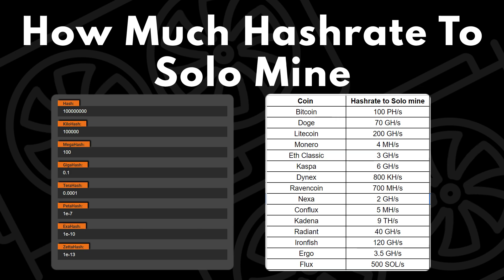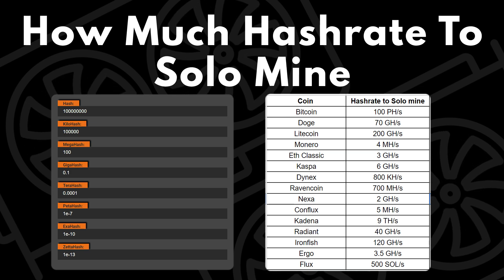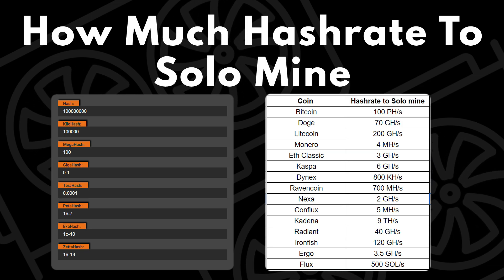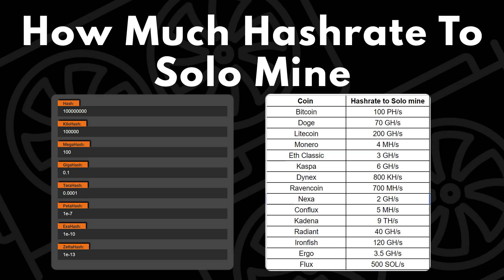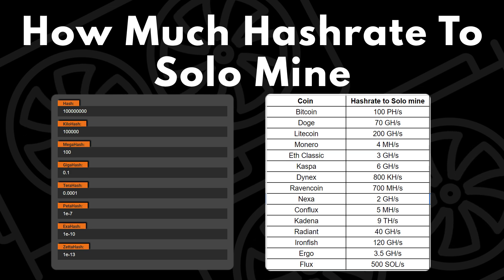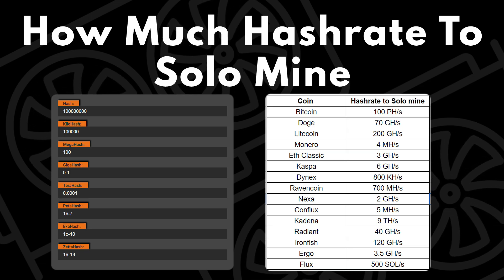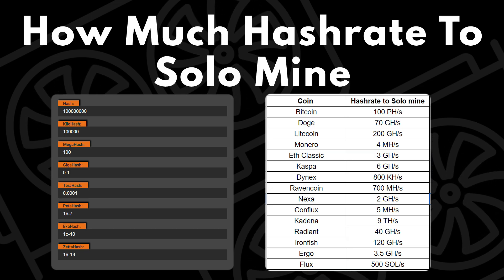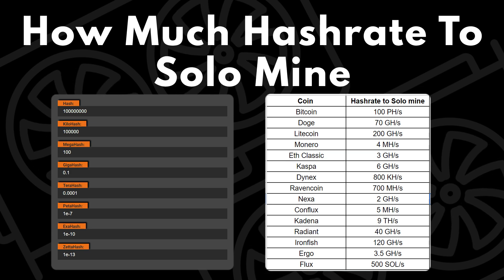Here are the hash rates needed to solo mine one block per week for the top 15 coins: Bitcoin needs 100 petahash; Dogecoin 70 gigahash; Litecoin 200 gigahash; Monero 4 megahash; Ethereum Classic 3 gigahash; Kaspa 6 gigahash; Dynex 800 kilohash; Ravencoin 700 megahash; Nexa 2 gigahash; Conflux 5 megahash; Kadena 9 terahash; Radiant 40 gigahash; Ironfish 120 gigahash; Ergo 3.5 gigahash; and Flux 500 sols.